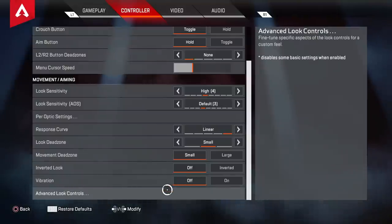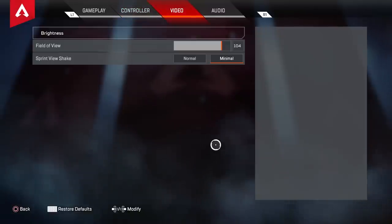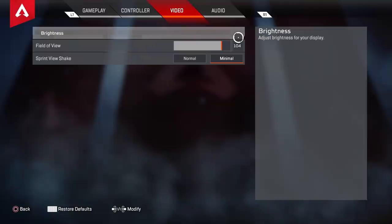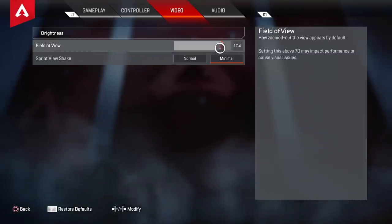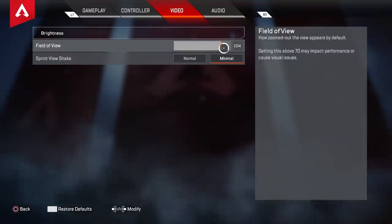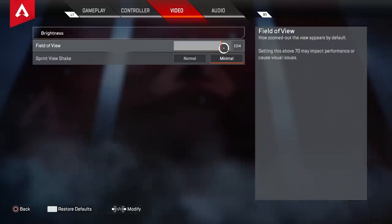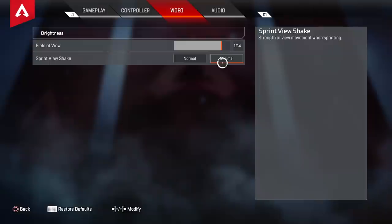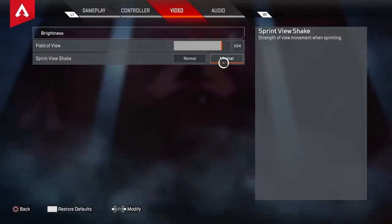Advanced look controls — a lot of people play around with these but I'm happy with what I have and I'm going to keep it that way. Field of view at 104. A lot of people play on max, which is barely a noticeable difference, but I play on 104 because I feel like I get more frames per second in areas like Water Treatment and Capitol City where frames do dip. Sprint view shake should definitely be on minimum — your screen shaking while sprinting is by no means beneficial.